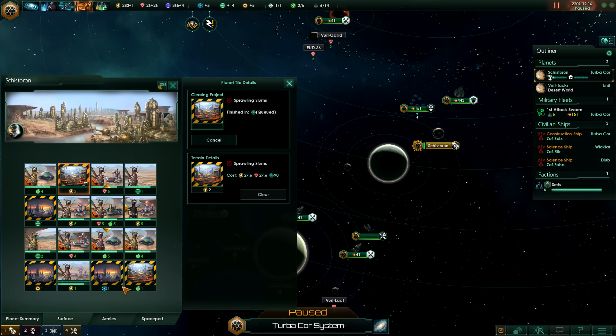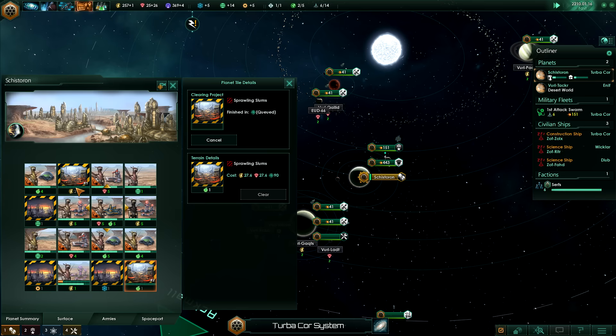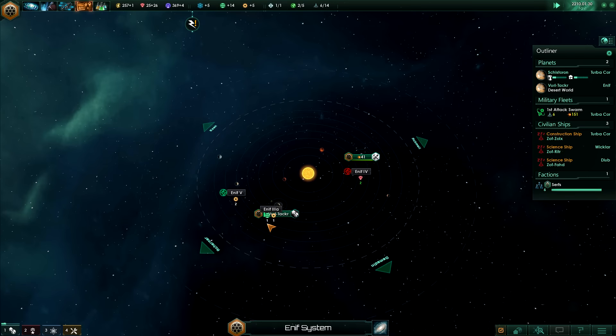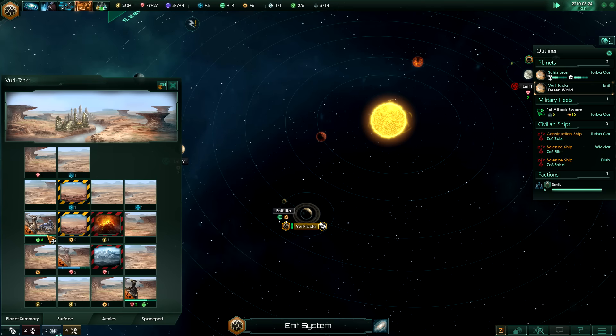I also need to clear that debris here and that debris here once we can afford it, so that my population can continue to expand. What I'm also going to do is move a population from here - we can resettle them - but we need to get a planetary administration on our secondary planet first and we can only do that once we have five population. This population needs to be enslaved, and this one can also be enslaved - that will help produce a few more minerals and food. I'm going to keep that without a building for now because I don't want to cancel out either of these; I'm going to put a mining station on there eventually but I want to keep that food there for now to help the growth.